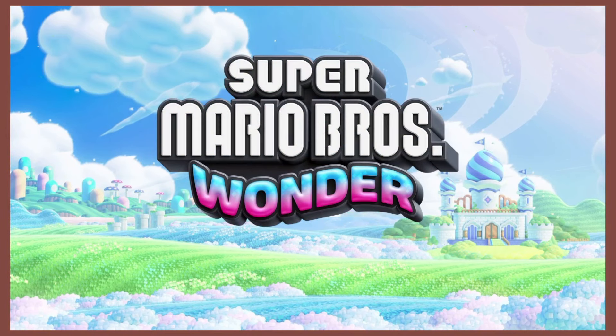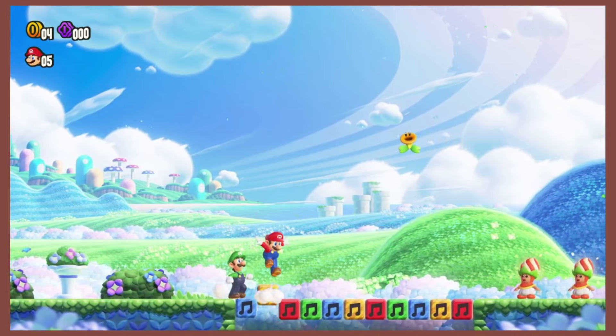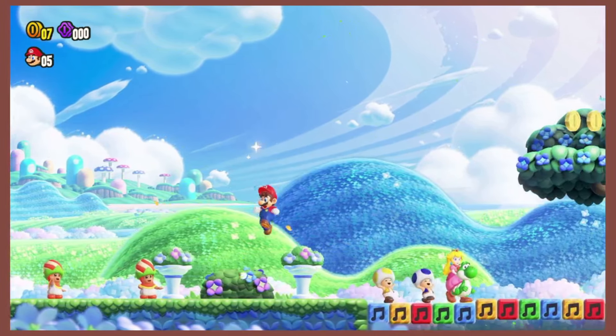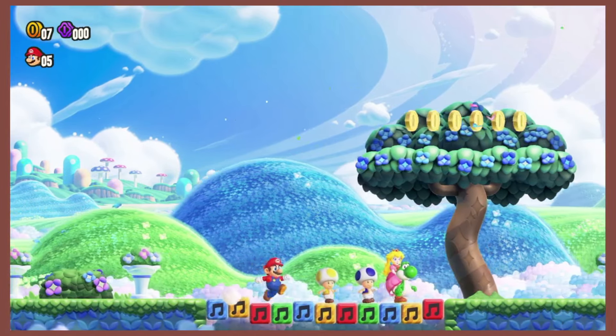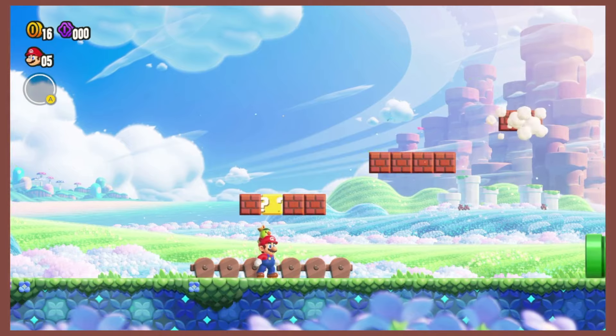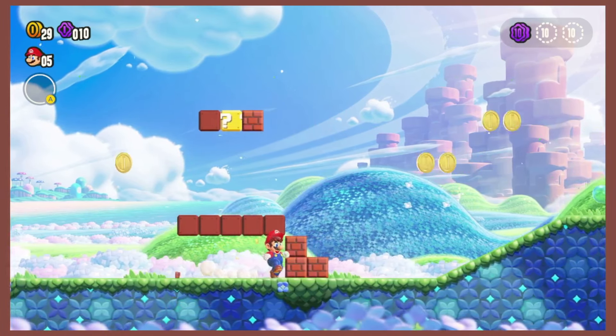And Mario Bros. Wonder — do I need to say anything? Well, apparently I do, because there's no brown in the intro. There's coins, but I guess blocks just don't exist yet. Of course, after we see all the bad stuff happen and we go into the first level, all of that changes. So I guess my work here is done.